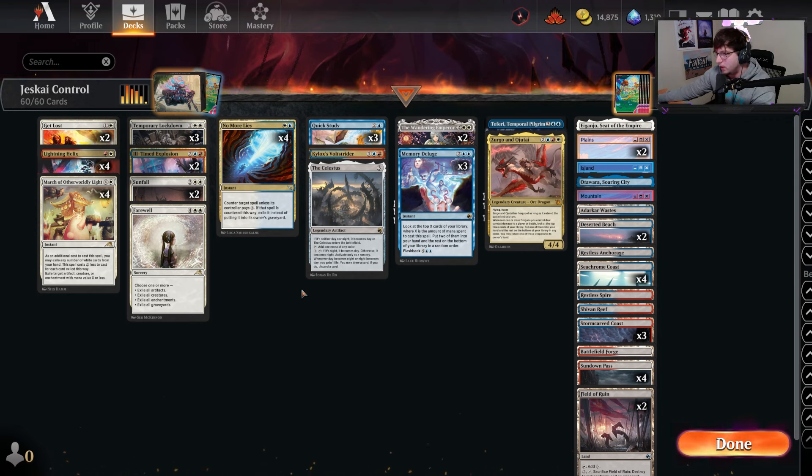We have Quick Studies for draw, Memory Deluge for draw, Ojitai as a win con plus draw, Teferi as a win con plus draw, Celestis to equal out the grind factor, the Volt Strider because I love this little guy, and two Wandering Emperors as a win con plus life gain grind factor.